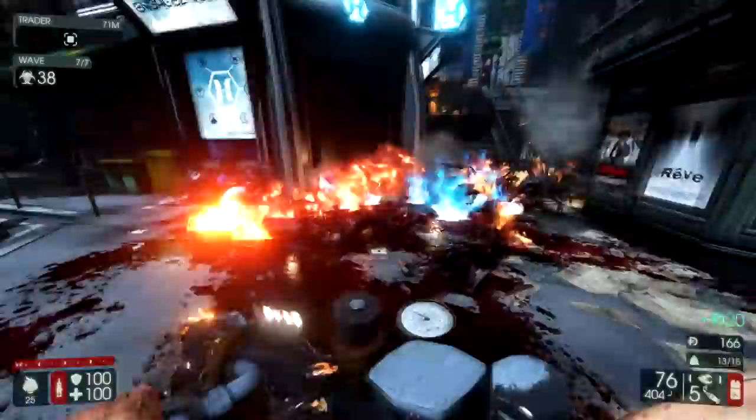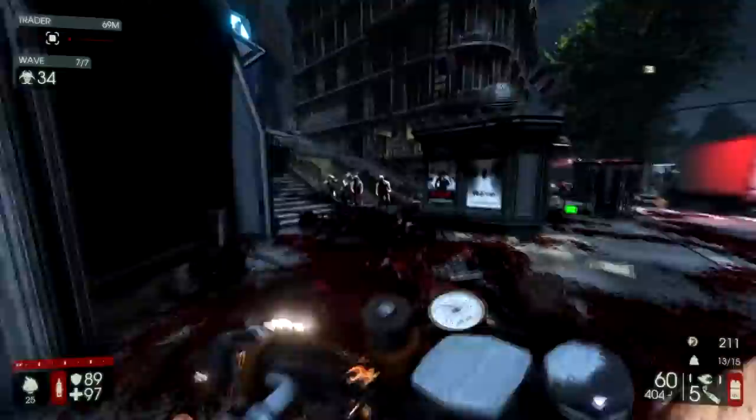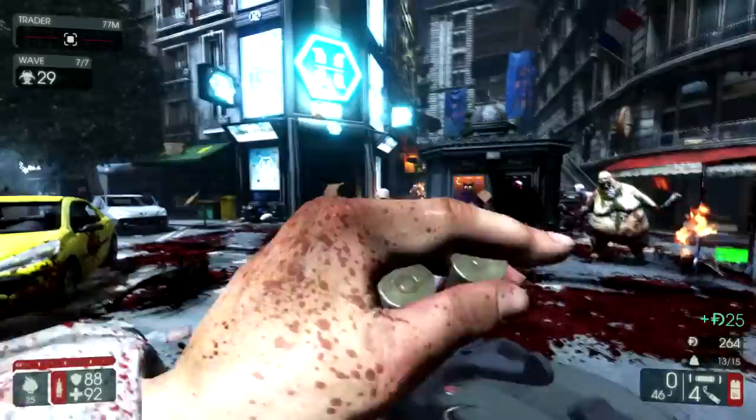Essentially, you just run around, act like a Fire Bug, and every once in a while an enemy will show up that you'll use the Double Barrel on — something like Husks, possibly Sirens, and then obviously the big dudes.